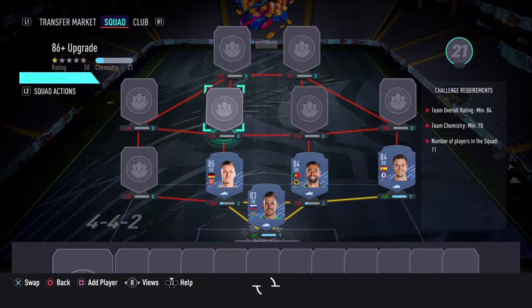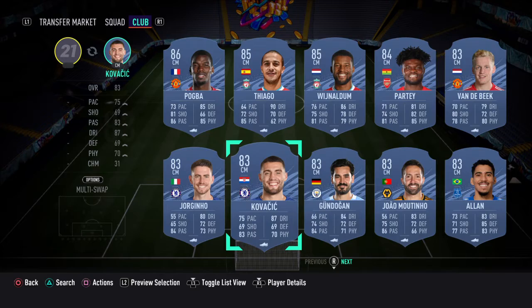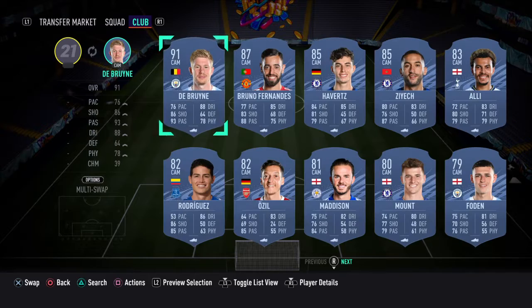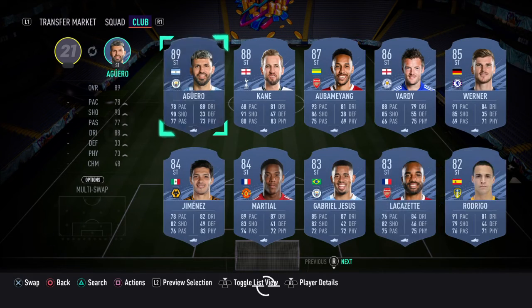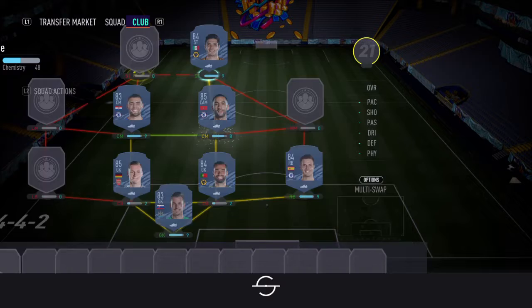For center mids we have Kovacic and Ziyech. And for strike we've gone with Jimenez and Lacazette - both pretty cheap cards for their rating.